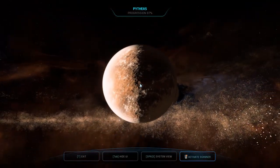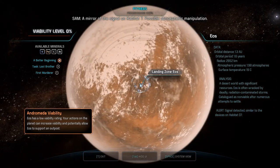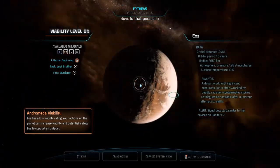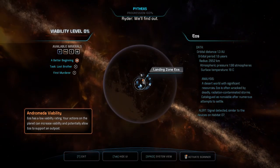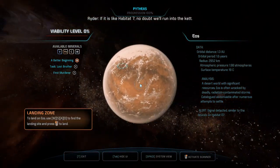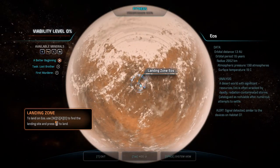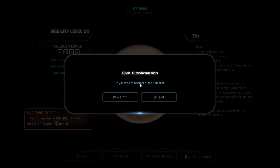Let's see what you have. A mirror of the signal on Habitat 7, possible atmospheric manipulation. Is that possible? We'll find out. If it is like Habitat 7, no doubt we'll run into the Kett. Let us go to EOS.